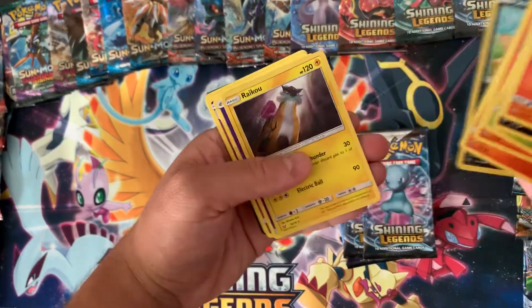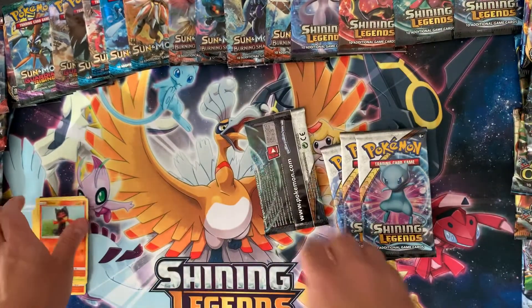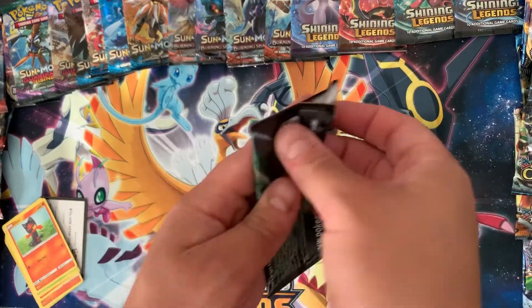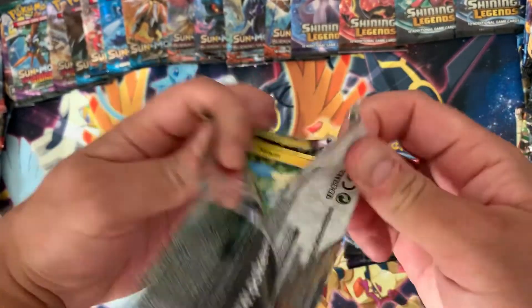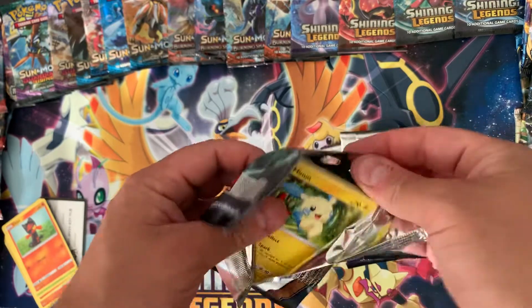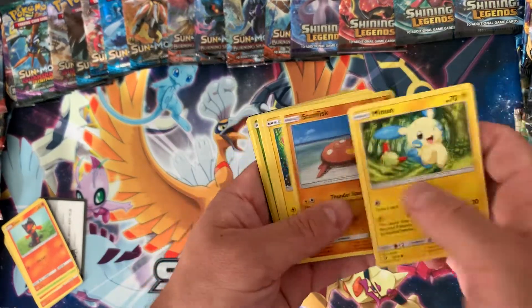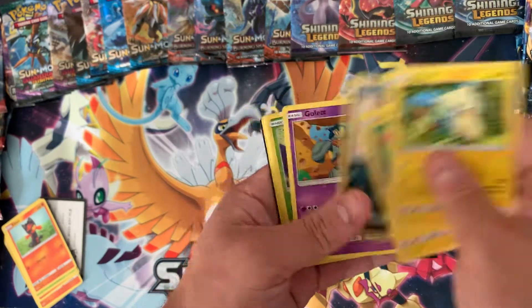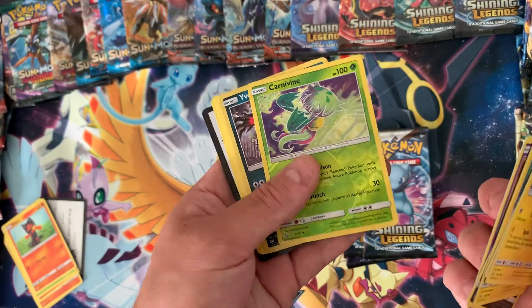Or anything that I could use to complete the master set. Taking an L on pack one. Pack two — Carvanha reverse holo.